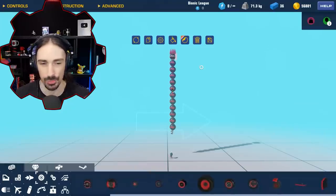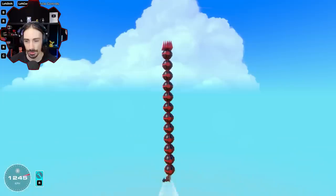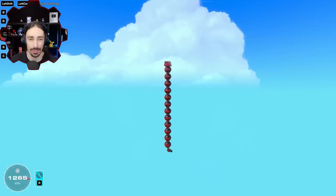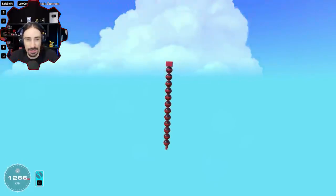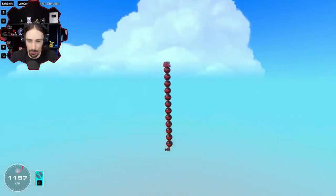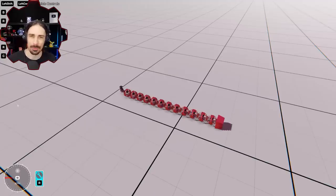I've stared at this thing for quite a while and cannot think of a single change that wouldn't just make it worse. I don't know if it's possible to do this with 11 balloons despite how close we actually are. But once I add the 12th balloon, we just zoom right past it to 1260. I guess 12 is the answer — how many inflatable balloons does it take to break the sound barrier?